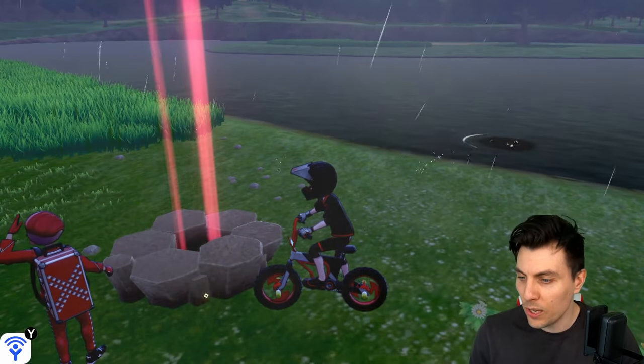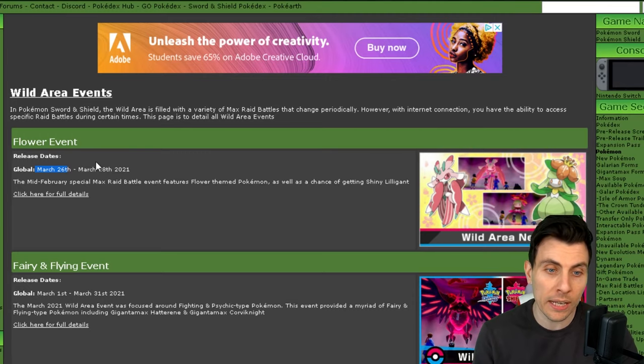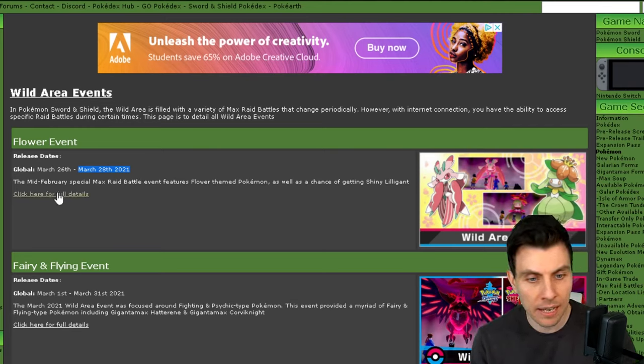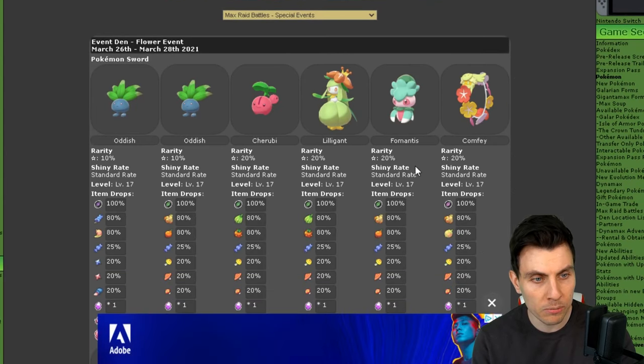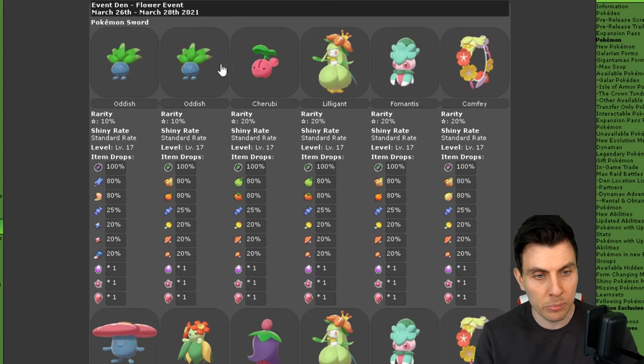If we first kick off by going over to our trusty source at Serebii, we can take a look at all the event details. It is all based around flowers — it is called the Flower Event. It will be running from the 26th of March, which is today as of recording this video, until March the 28th, which will be this Sunday. So we've got a few days to take advantage of this event.